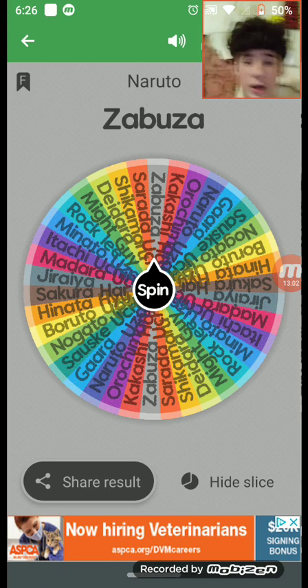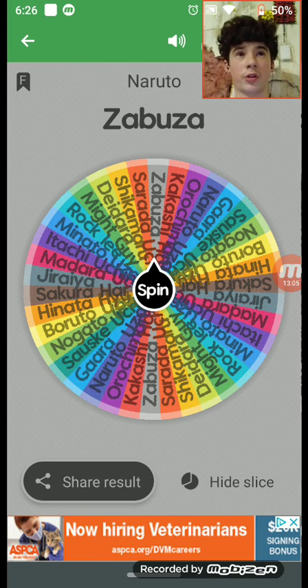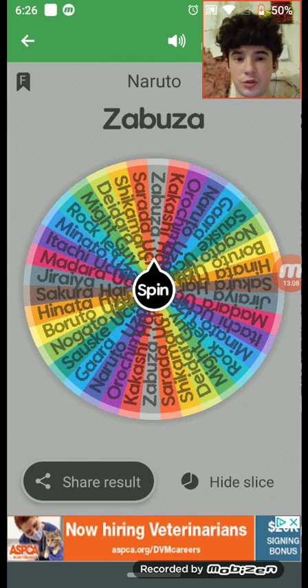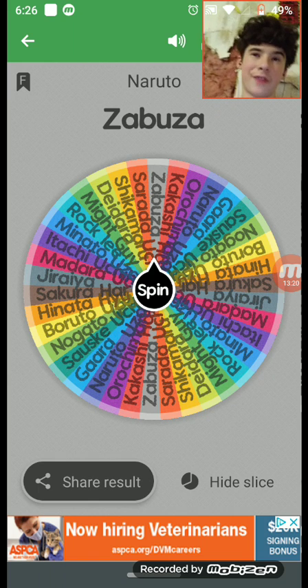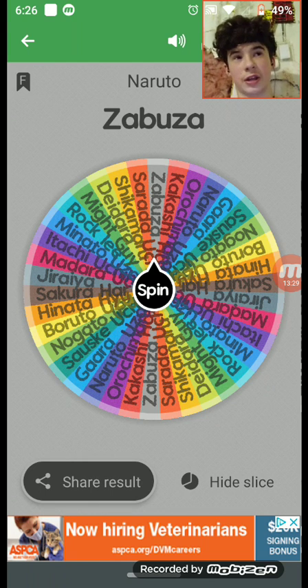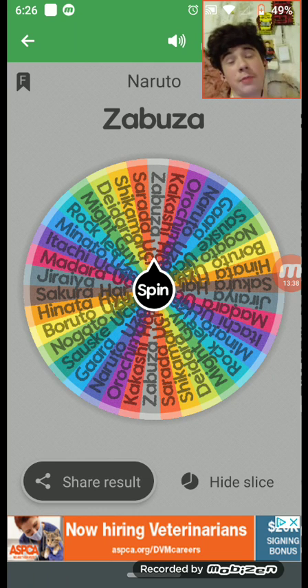Zabuza carries a giant sword and can do Water Prison Jutsu, which is basically a prison made of water that traps your opponent inside and only you can break them out. I felt bad for him in the end, so I'll give him a seven. I know you guys are like 'what' — I'm ranking Zabuza higher than Itachi only because I know Zabuza more than Itachi right now.